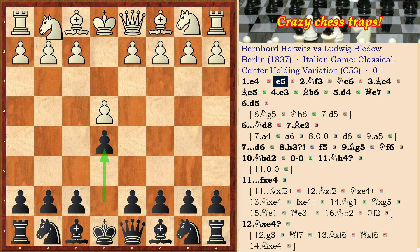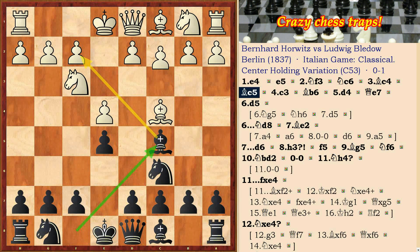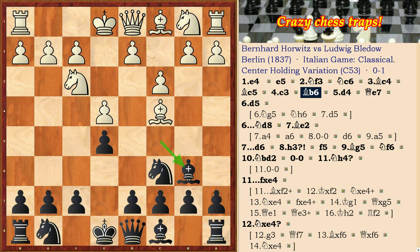Today we analyze the next variant in the opening Italian game. Bc5, c3 with the idea d4, then d4, Bb6, and Qe7.